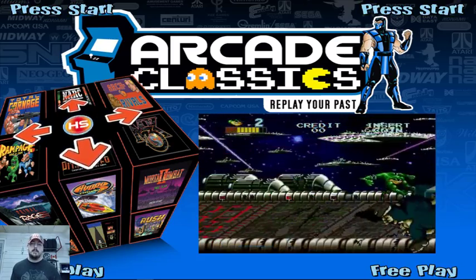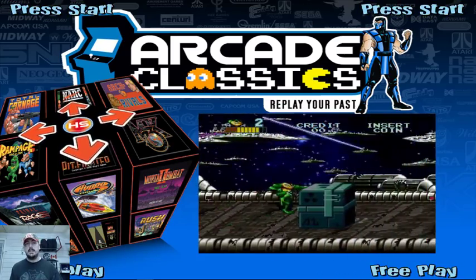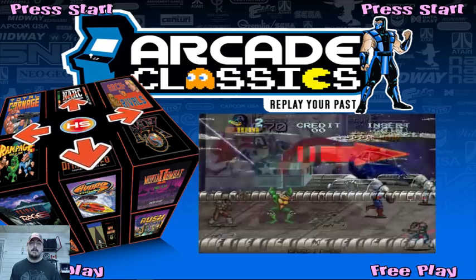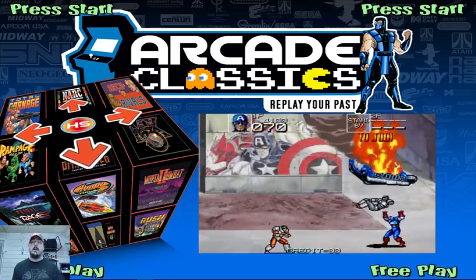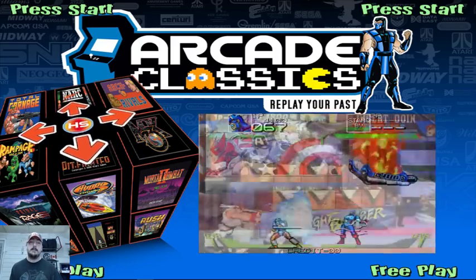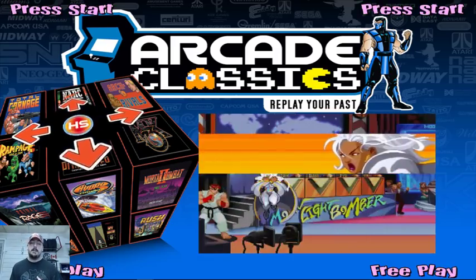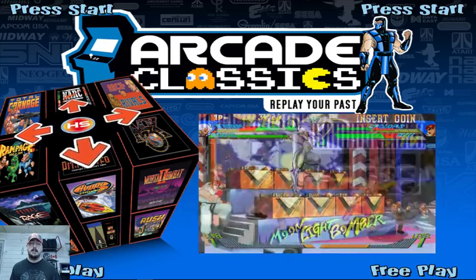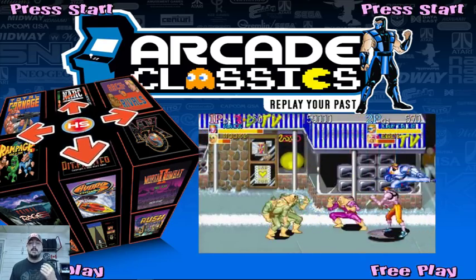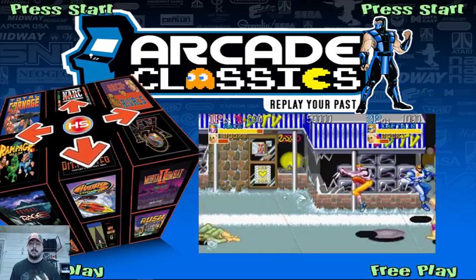Unlike my Emulation Station build, I am running this directly with the main executable — the actual main program. I may add Final Burn Alpha and run through that as well. I use MAME and Final Burn Alpha for my builds, just because I like to use the actual programs as opposed to RetroArch.